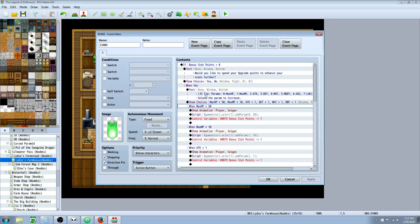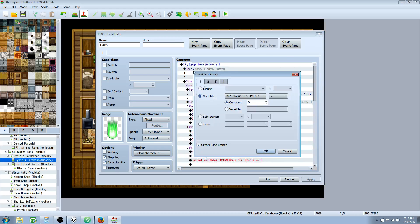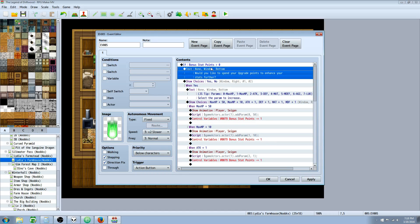To start off we need to check if the player has any points to allocate, so we're going to do a conditional branch. All you need is one variable for each actor. In this case I've set it up for one actor, but you can create a variable and copy-paste the system, just changing the one variable that is checking to the next variable for each actor. We're going to insert a conditional branch - that's tab 1 - and that's going to check variable 79 which I've named 'bonus stat points.' We're going to say is greater than 0, and then select create an else branch. Once you've done that, show text asking the player if they'd like to spend their upgrade points to enhance their stats.